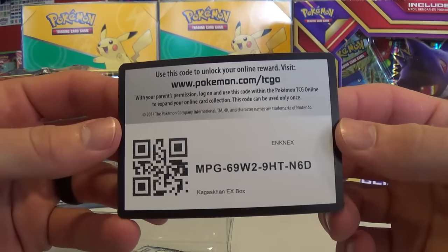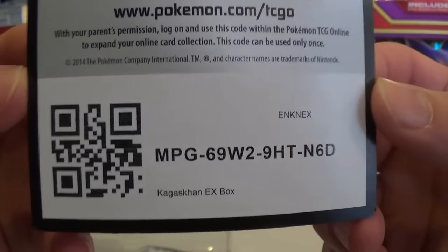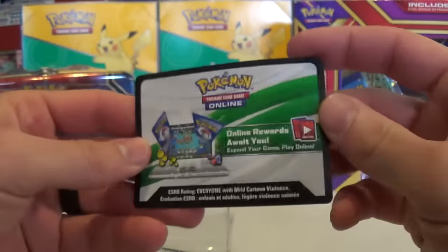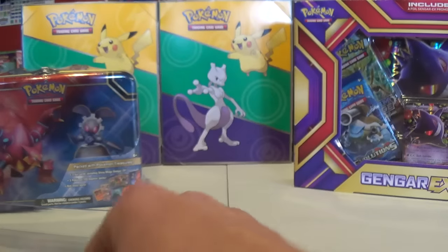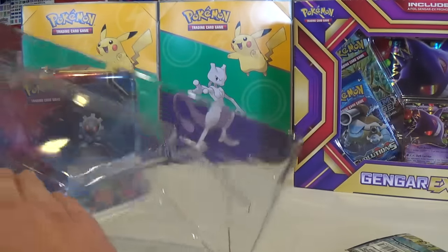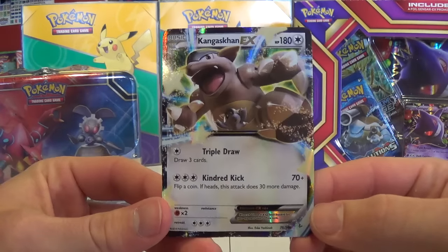I'm gonna give you guys this code, mainly because if you look at it, they actually spelled Kangaskhan wrong — they put Kangaskhan EX box. It comes with four booster packs, and then the promo is Kangaskhan EX, the exact same as the jumbo.